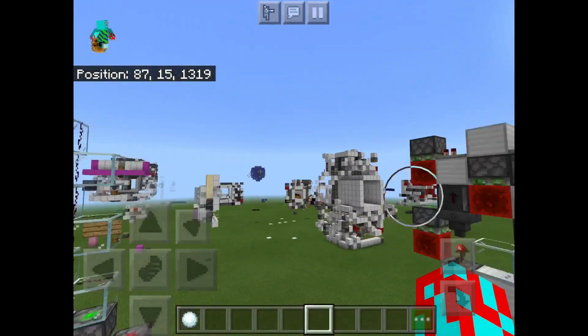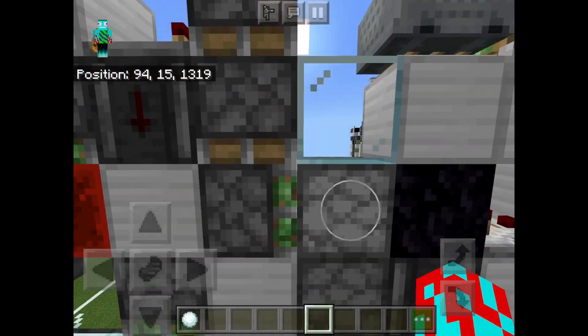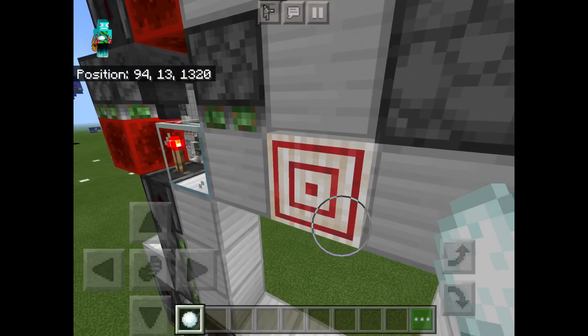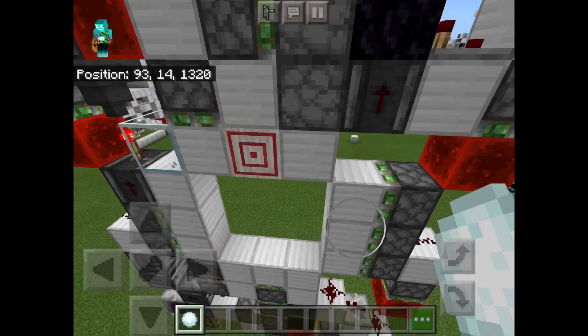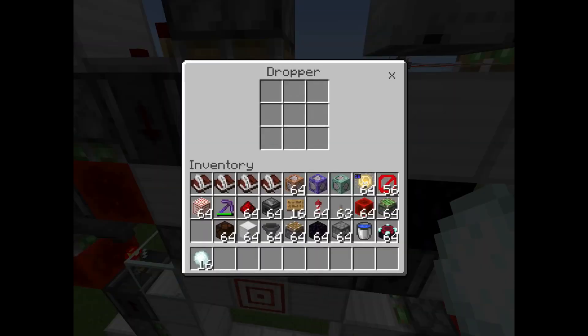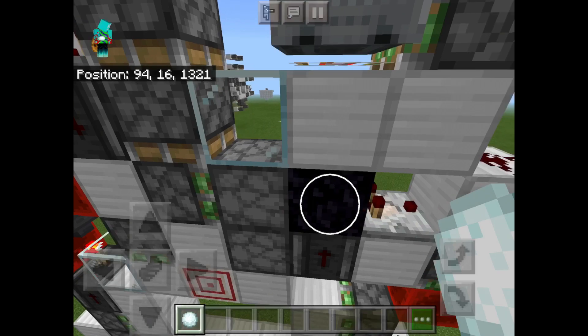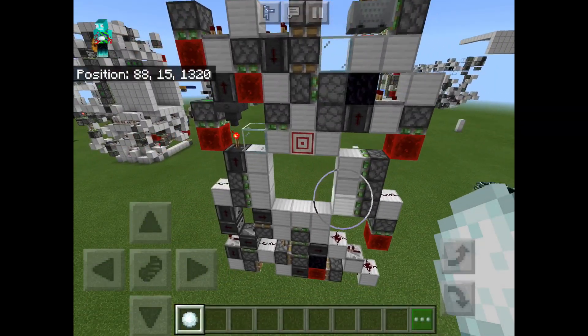I want to talk about the one that Eagle created — more specifically, this little circuit at the top. Whenever I shoot this target block, it will power this block, which is going to activate this dropper right here, which will dispense its item up into this dropper. Then this comparator is going to take an output from that dropper through the obsidian block, and that is going to close the rest of the door.